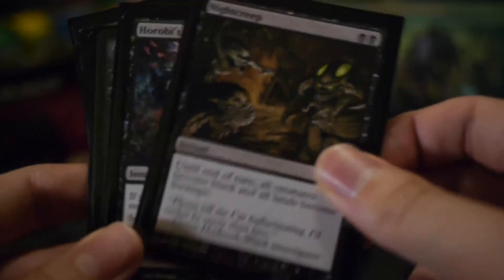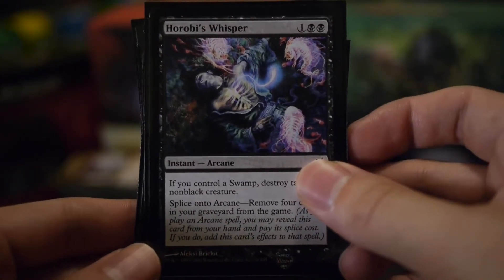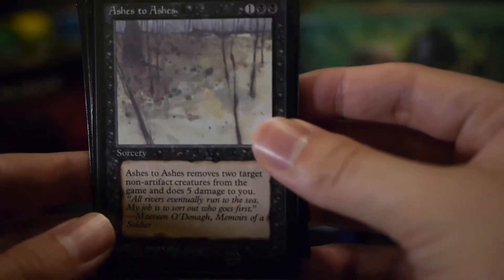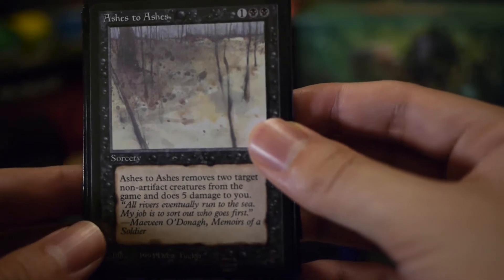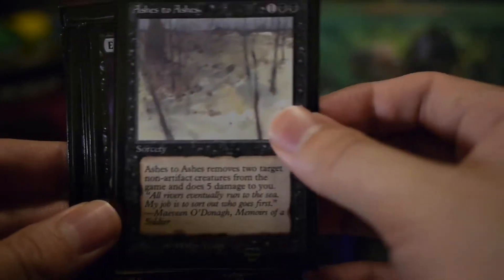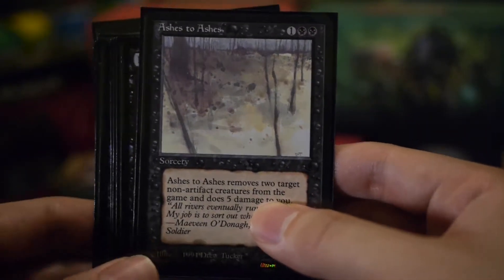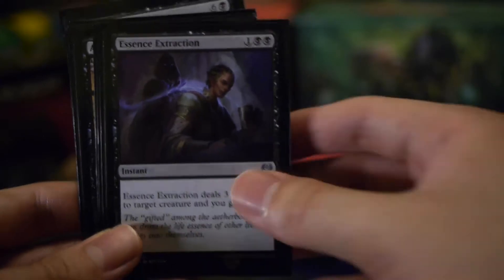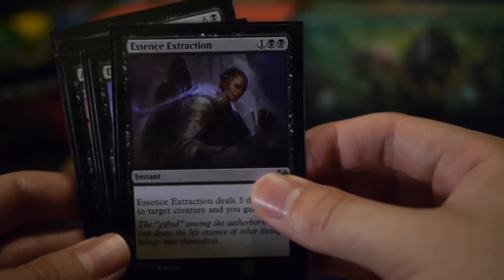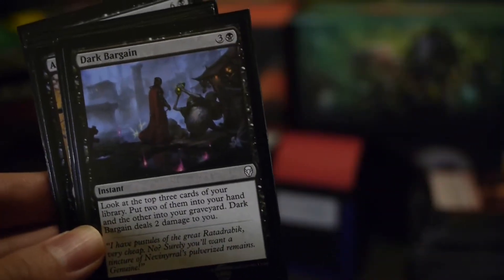I guess if you're stuck you can play Night Creep. Horobi's Whisper: if you control a swamp, destroy target non-black creature. Ashes to Ashes lets you remove two target non-artifact creatures from the game — pretty cool. You gain one life off casting it if Skarrgan or the Demon's Horn is on the battlefield, and you only take four instead of five. Essence Extraction: three damage while you gain three life.